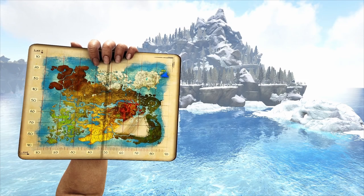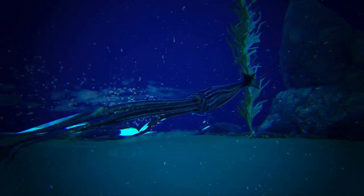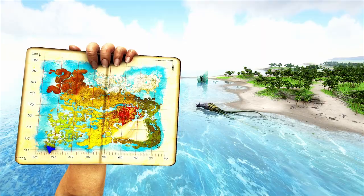Another great spot is on Crystal Isles near Eldridge Isles in the northeast corner of the map, where you'll find many Tusos as well as mosasaurs. On Crystal Isles you'll also find some Tuso spawns in the shallow beaches in the redwoods and in the southwest corner of the map.